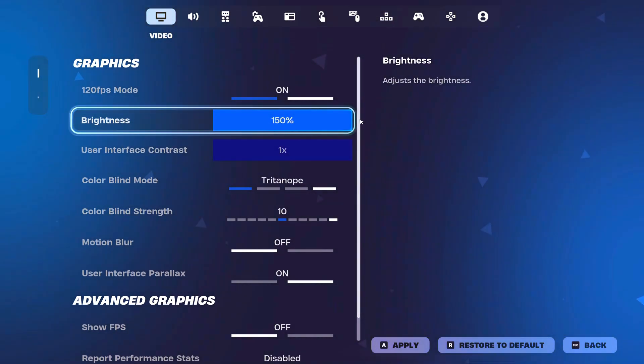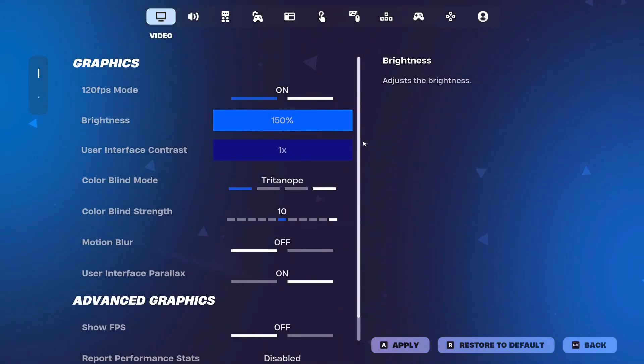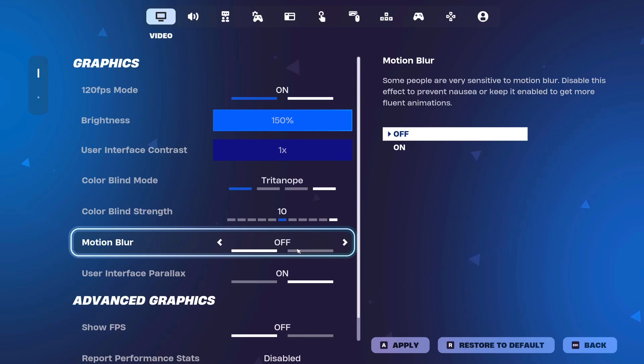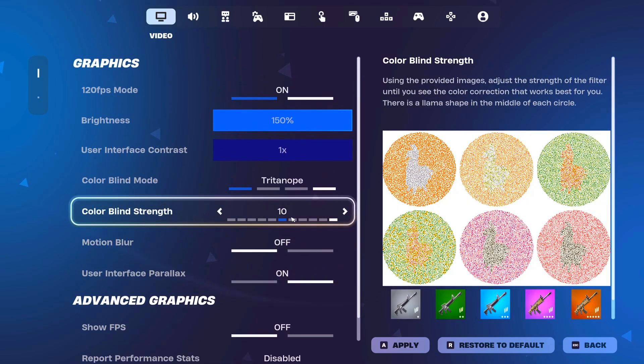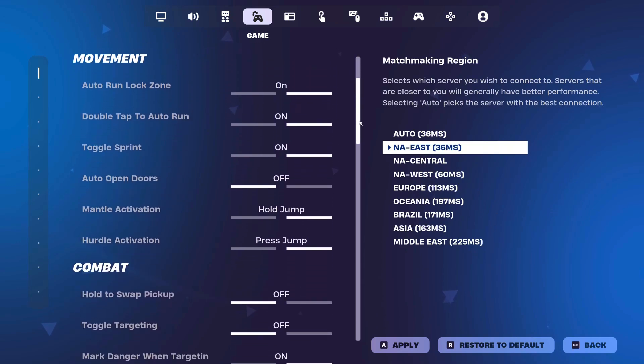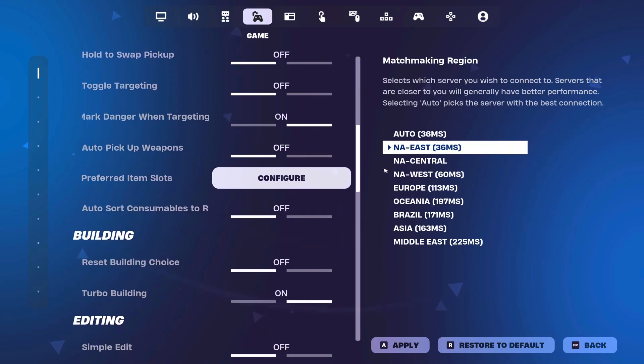I play in 120 FPS mode with my brightness set at 150, colorblind strength I play at 10, motion blur off, user interface on, show FPS off. I play in NAE, language set to default English.